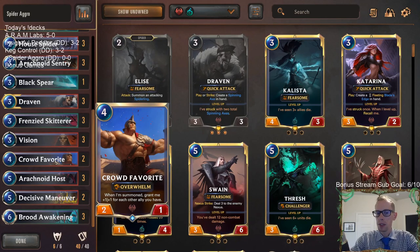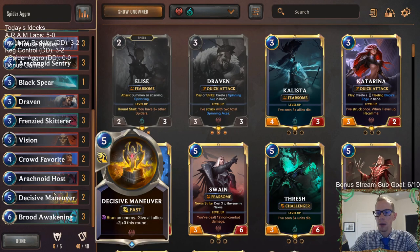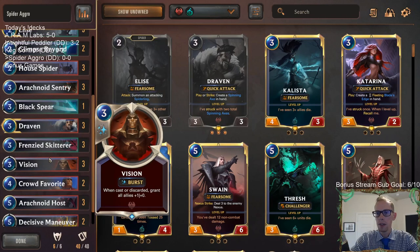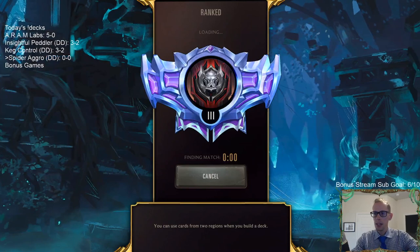If we can go wide, we're gonna want to go wide because Crowd Favorite wants us going wide, Arachnoid Host wants us to go wide, and Brood Awakening helps us go wide. We got a couple of Decisive Maneuvers - a card I haven't really liked in the past but I'm appreciating more as a way to stop a Basilisk Rider or Darius from attacking, and we can use it offensively too with the plus two plus zero for the team. Let's try some old school Spider Aggro.